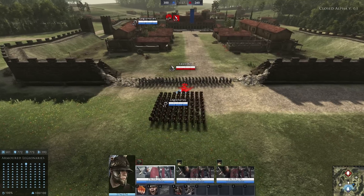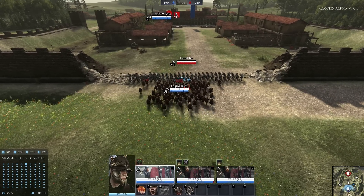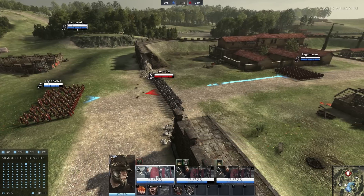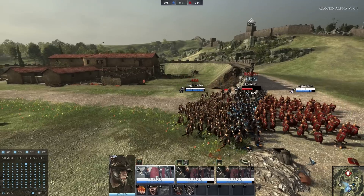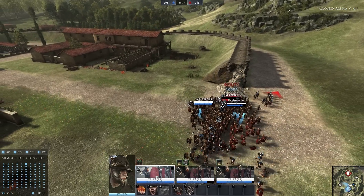Is it a rock-paper-scissors scenario — spearmen countering cavalry, swordsmen countering spearmen? Arena used to work kind of like that: swords beat spears, spears beat cavalry, cavalry beats archers, archers beat swords. We've moved towards a more situational rock-paper-scissors where each unit has a strength and a niche it fills and another where it fails. Spearmen are fantastic at fighting from the front, especially with phalanx active, but as soon as you get behind them they just fall over dead. The swordsman's strength is to move around and flank — as soon as you do that and fight on the swordsman's terms, he's going to win.